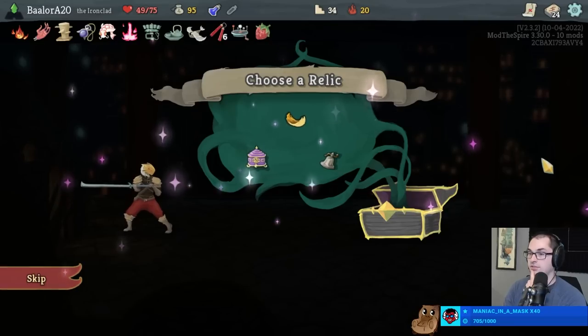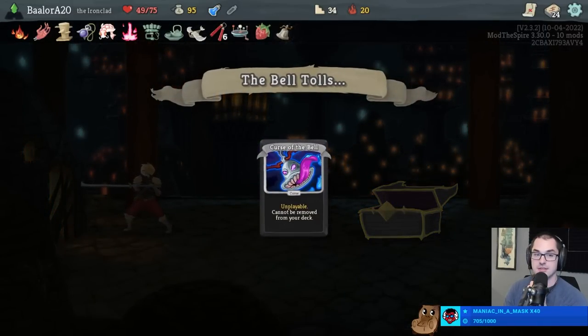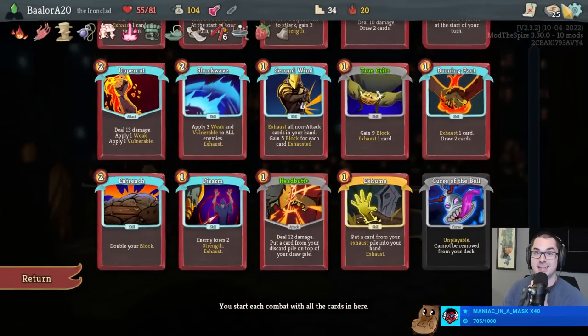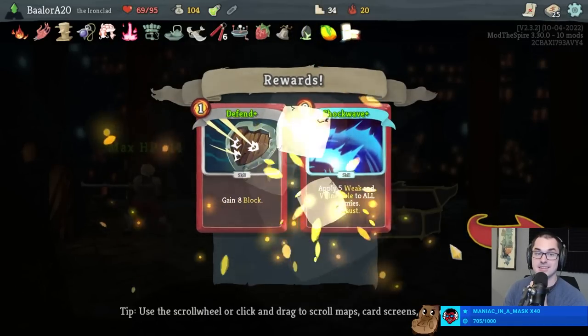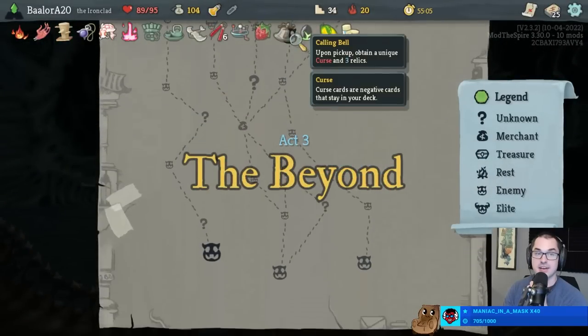Potion Belt on floor 11 - thank you Zuthis. Warp Paint, Toxic Egg, Mango - wait a minute. Toxic Egg? Yes! Doesn't upgrade the Entrench sadly, or the Armaments, but I'm very, very, very happy with these relics overall. We fought our burning elite too, because we're champs. Now I can do three elites.